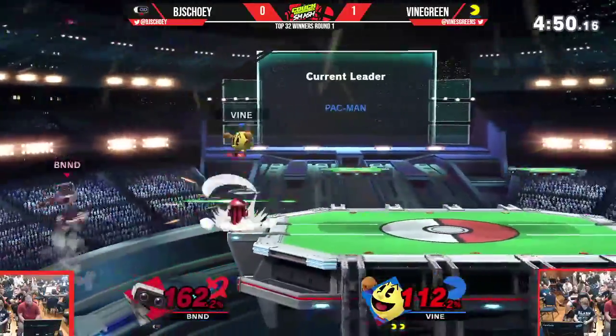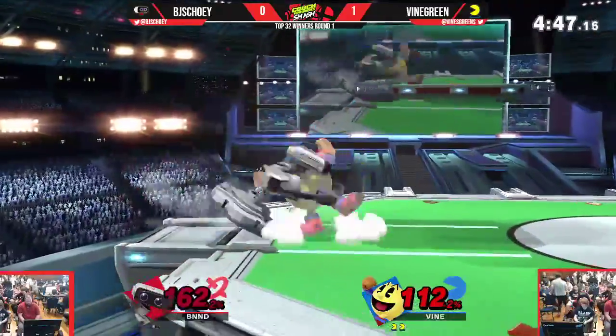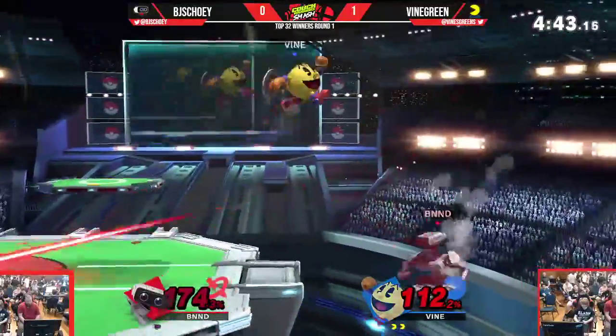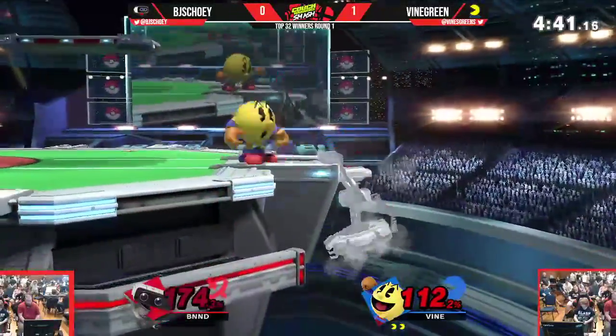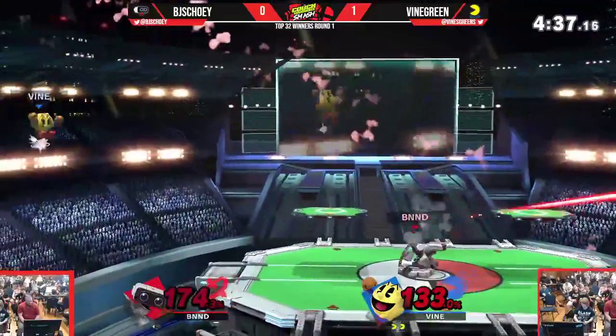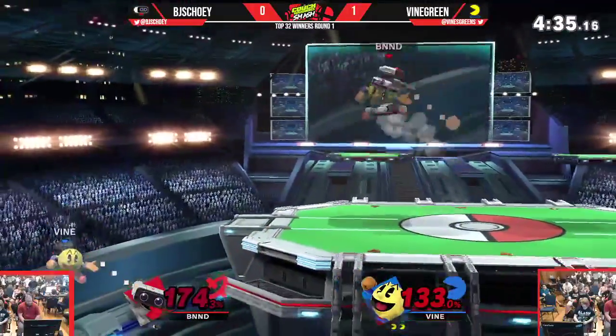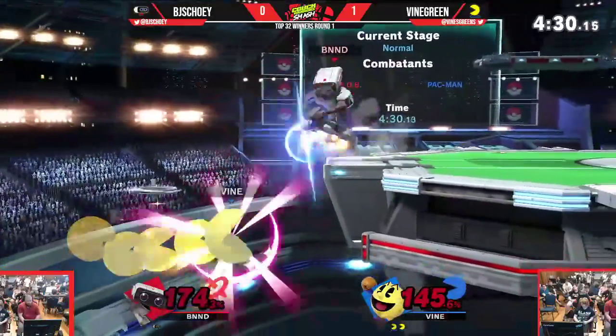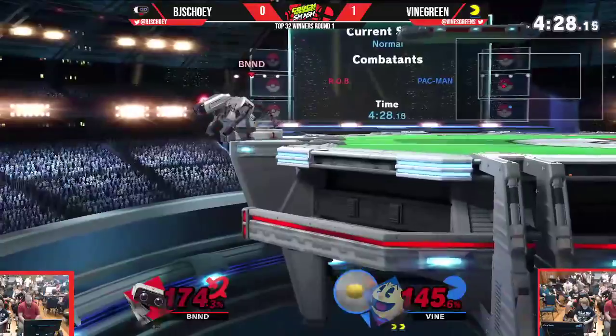He's gonna send the Hydrant, not gonna hit anything. Misses the up smash — good spot dodge. Scully at 174 now, just trying to find his way onto stage it feels like. Good side B, now he has control. The lingering hitbox of that back aerial — he's gonna do a good job.